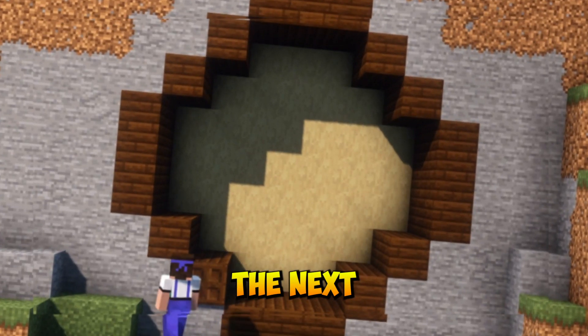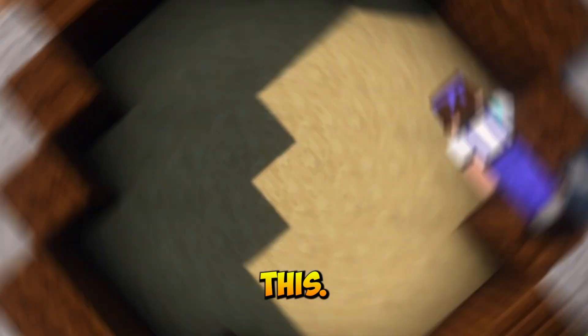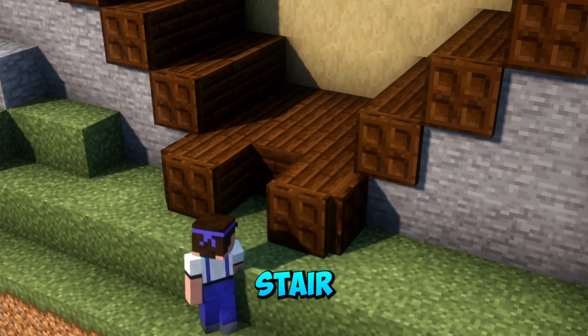It looks like a lot more work than it is. The next step is to place these chocolate trapdoors all over the front of the planks like this. After that we place two planks over here with a chocolate trapdoor around them and a stair in the middle.